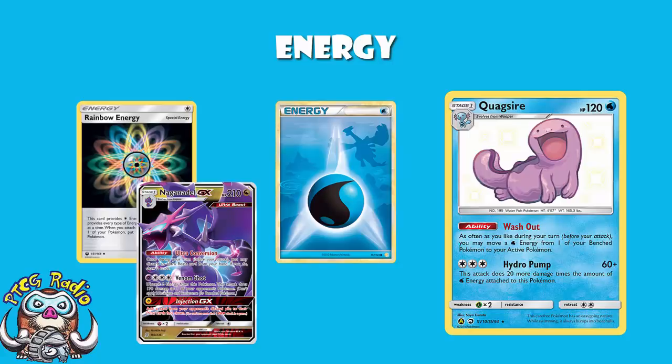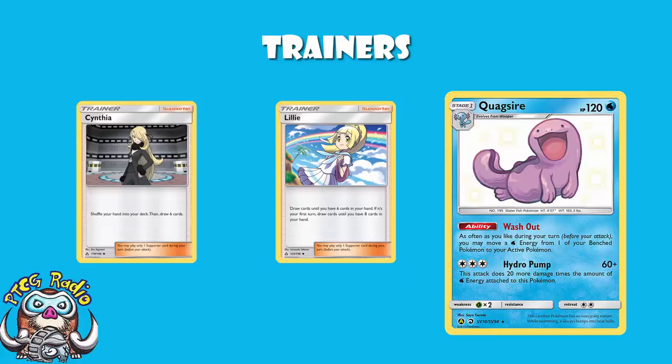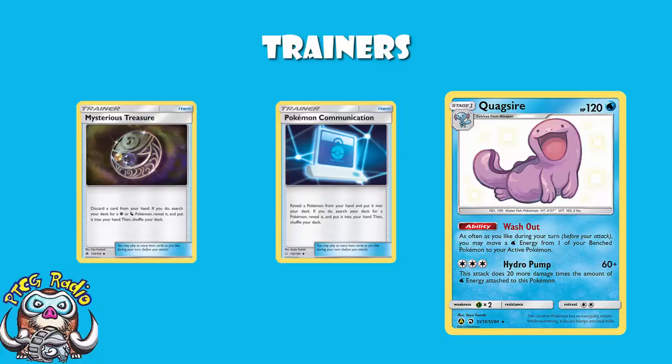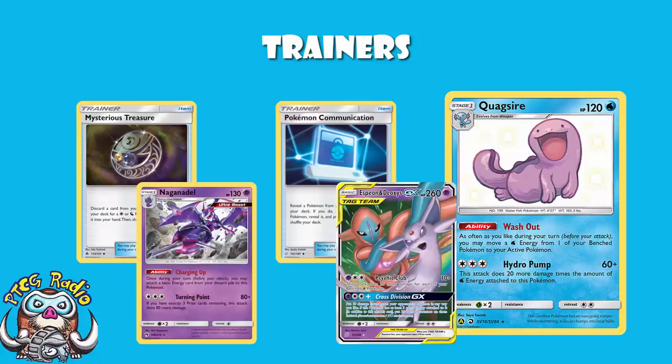In terms of trainers, it's very straightforward, which is weird because this has not been a straightforward deck. We've only got eight different kinds of trainers and there's no real tricks. We've got four copies of Lillie and four copies of Cynthia — they are the two best draw cards in the game, so four of each to get set up and draw what we need. Four copies of Pokemon Communication, because although it's not perfect, it's the best option we've got for searching out our Pokemon. Non-GX decks have a hard time getting their Pokemon — that's the biggest downside of the deck. We've also got Mysterious Treasure: no good for your Wooper, Quagsire, Volcanion, Ditto, Alolan Ninetales, Onix, or Dedenne, but it will still get your Naganadels, your Espeon and Deoxys, and your Mew, so it's not all bad.